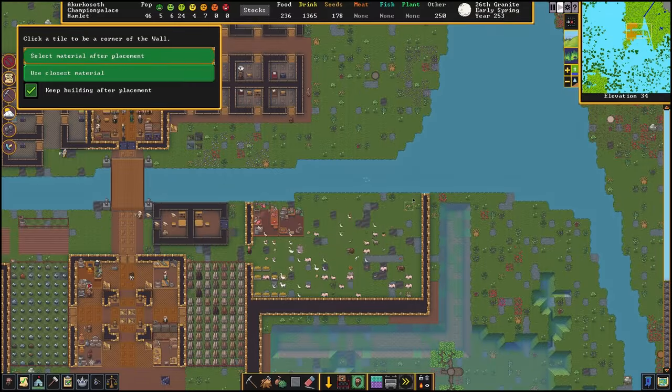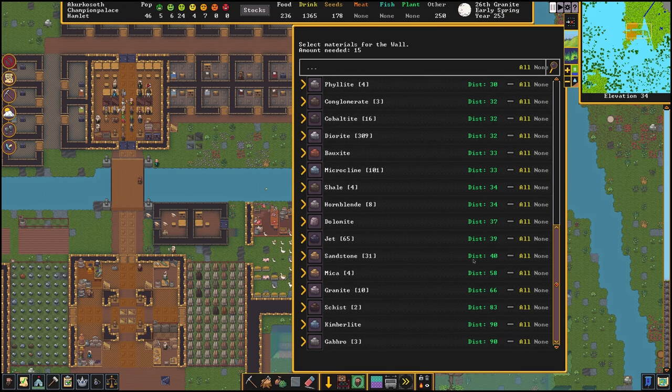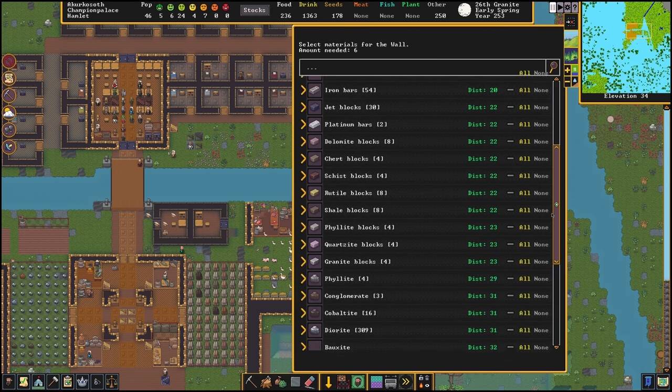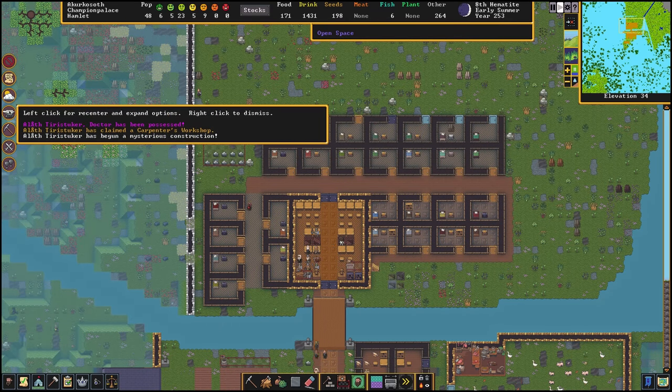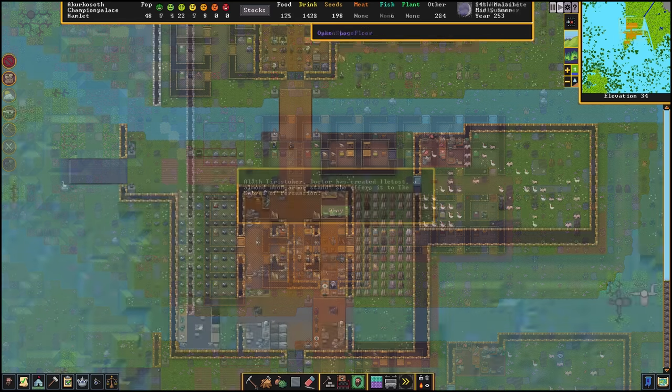Continuing on that theme, I started to enclose the pasture after a buzzard picked off one of my geese. The bonus being that every little bit of the fortress that gets a roof is a dwarf kept happy by not being rained on. Alath Tiristaker made another artefact for the fortress — an almond wood armour stand. Nothing to get too excited about, but it'll make a noble happy when I accidentally stick it in their office later on, I guess.